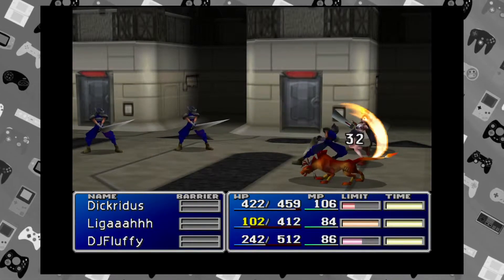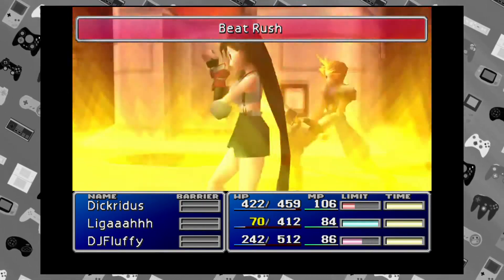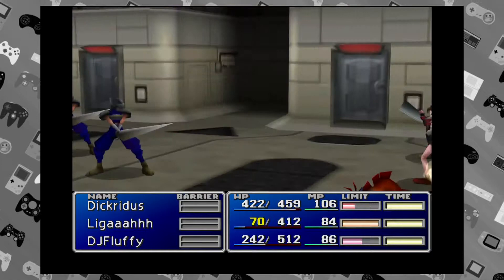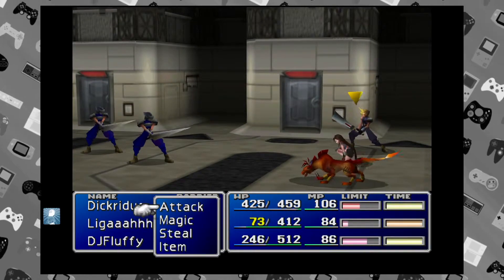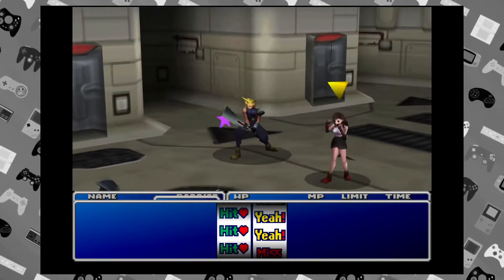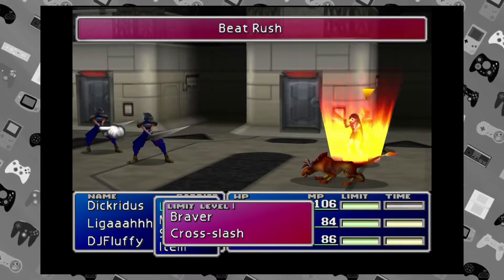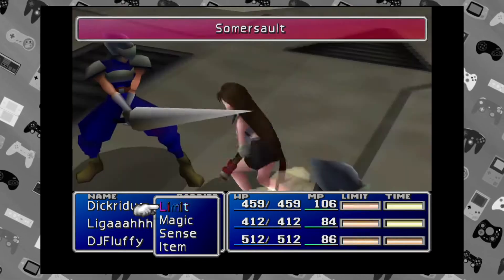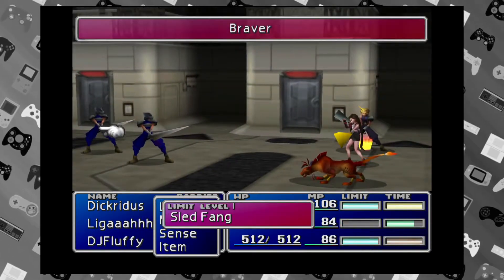Miss — man, she's taking a lot of damage. Is her defense too low? We'll just check for a minute. I think we put her in the Mithril armament so I don't know why her defense would be too low. She's probably the softest person on our team right now other than Aeris.